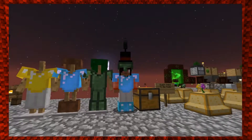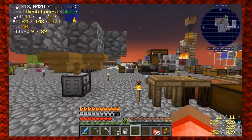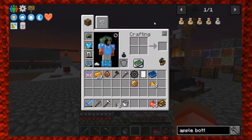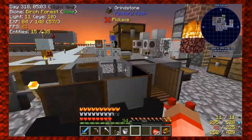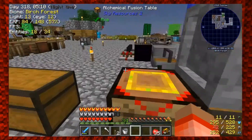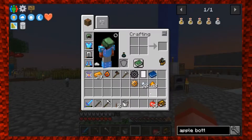Hey guys, welcome back to another episode of Modern Skyblock 3 with Haley. We're picking up after we left off - last time we were trying to make bronze so we can go ahead and make a fruit juicer. We got plenty of tin ore, almost five stacks of tin, and I've already put some in our drill grinder. We've got our pulverized tin along with our pulverized copper, so I should be able to make more bronze.